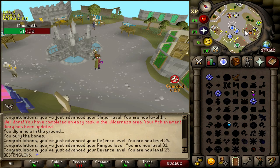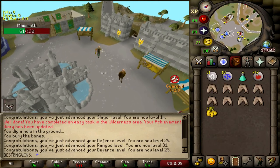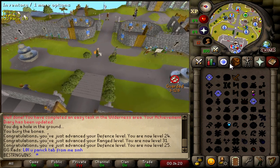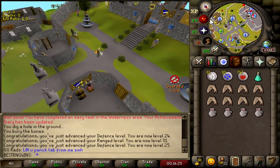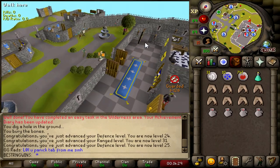Fuck, maybe I shouldn't have panic-teleported from that, but I feel like I had to. Edge is being camped and I don't want to walk past there to go to Chaos Druids, because they can literally one-hit me. I can't go back to mammoths either, because I got spotted there. So my grand idea is to go back to the pyramid.